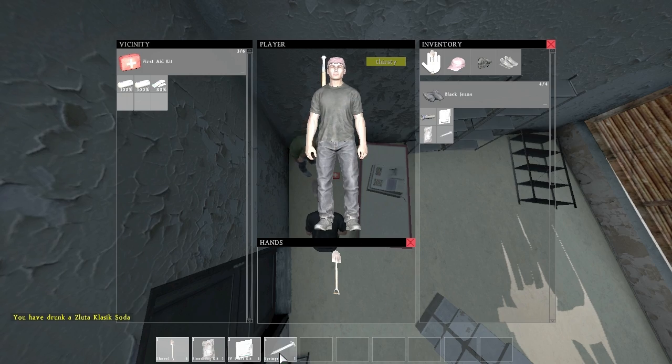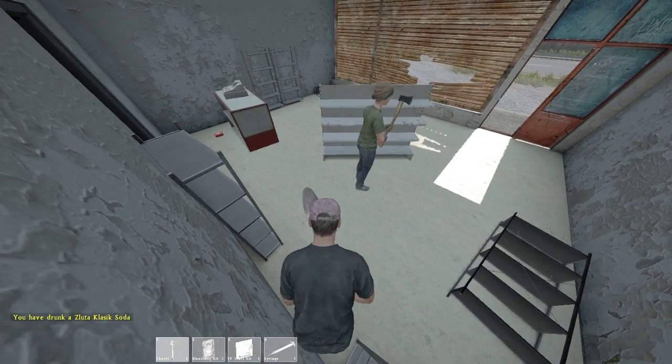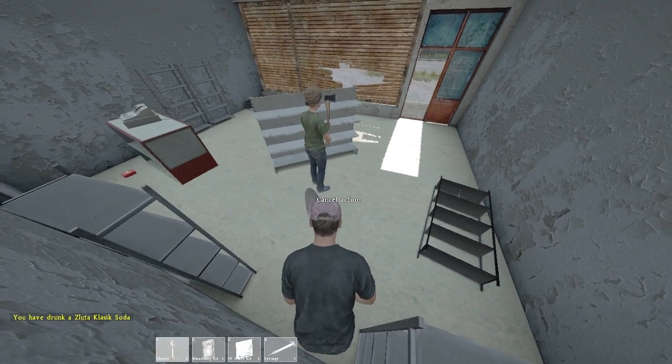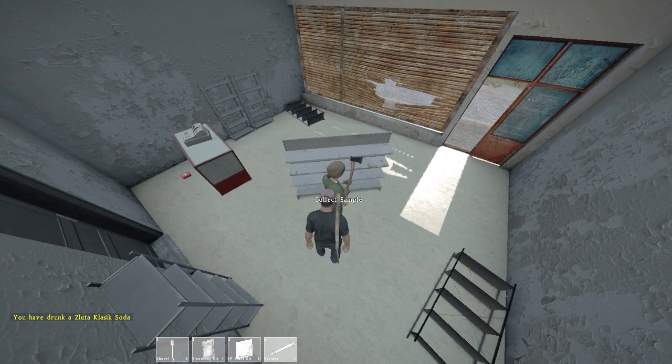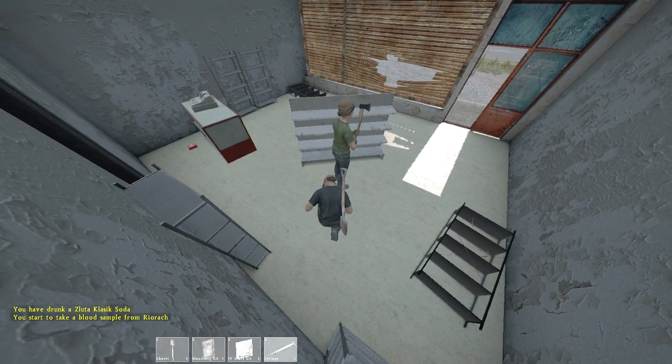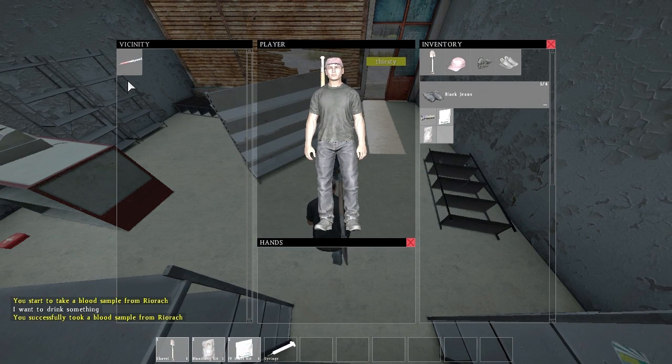For the syringe, click and drag it into your hotbar. Then close your inventory, select the syringe in your hotbar, and if no one is around, you can collect your own blood sample. Otherwise, get close to your victim and choose the collect sample option with your middle mouse button. You'll collect the blood, and the syringe will fill with the user's blood, which you can later check for the blood type.